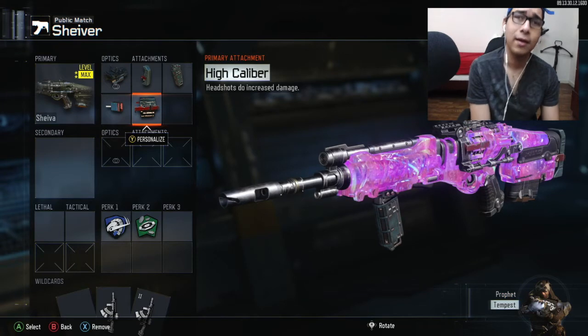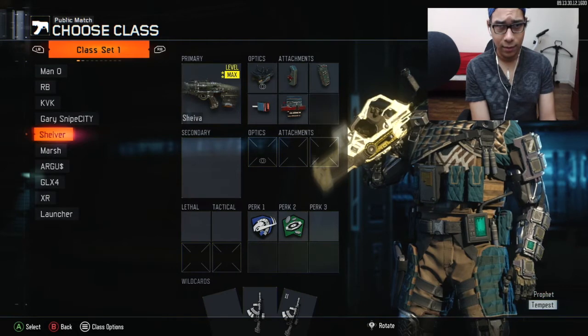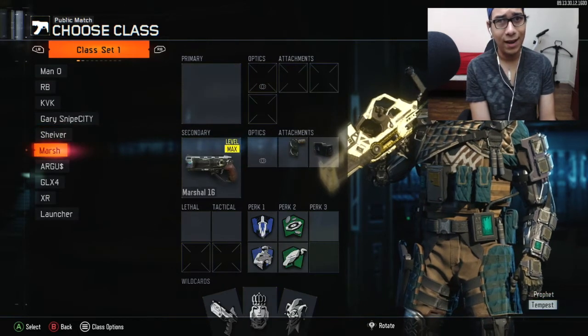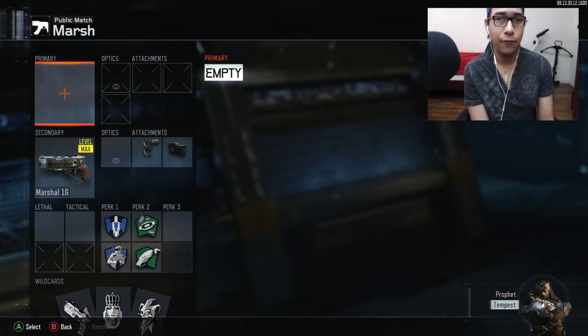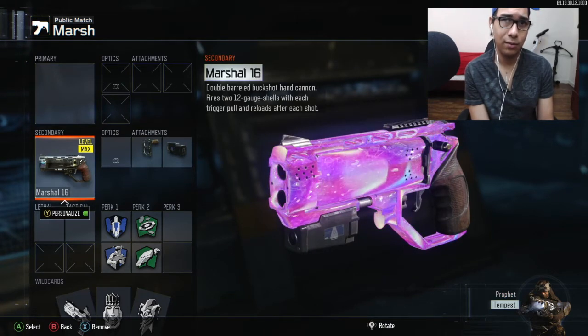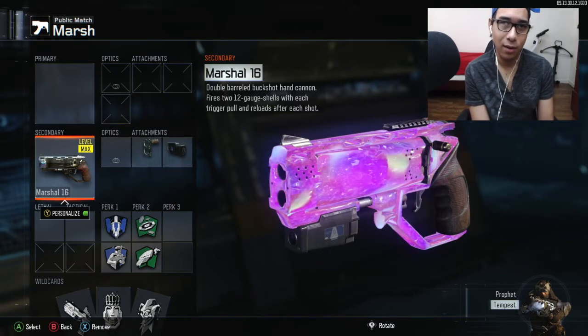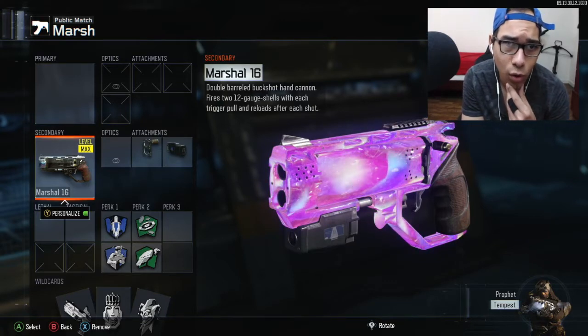It's a good gun to use for that. The next class we got is the Marshall 16. It's a fun class to use, just running around one-shotting people and getting quick kills with it. I love the reload animation. Gotta have scavenger on it. I'd have fast hands or gun ho — I wanna put gun ho on it, I'll probably find a way to put gun ho on it eventually. But Black Ops 3's life is almost done when World War 2 comes out.